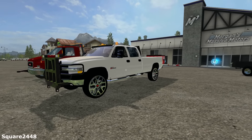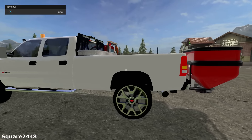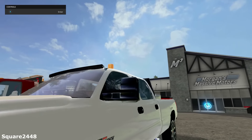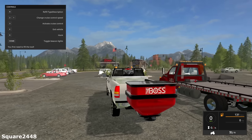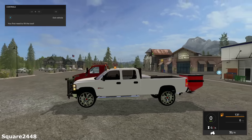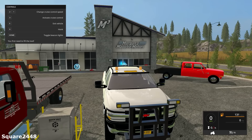There was a similar version released before, but this one has a sander that actually works. They did change the color from dark red to white, and it does have beacon lights. It has a top speed of 70 miles per hour. All the lights do work and the sander is a Boss sander. The wheels look nice — Chevy wheels — and it does have some nice beacons on the top.